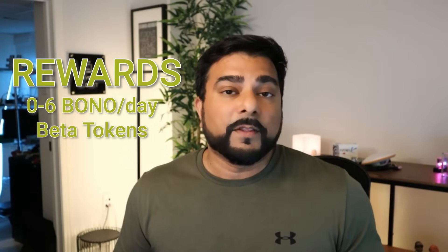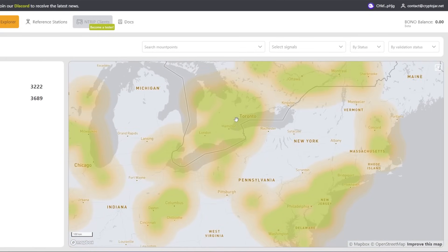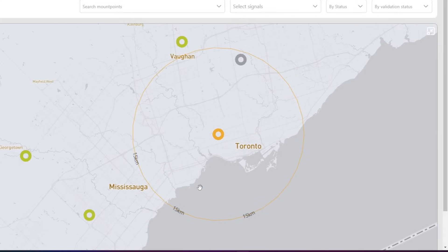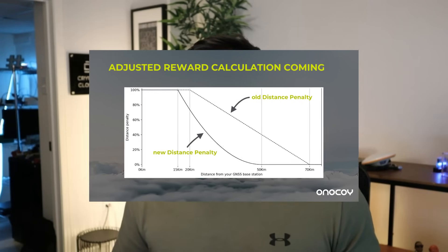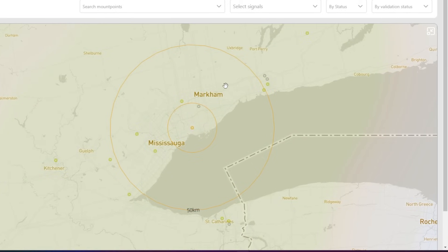Once you get this set up and start contributing to the network, Onokoi is going to be giving you a daily reward. One thing you should definitely do is jump onto their Explorer and take a look at the map of the area you live in, because you do not want to have too many antennas located in the same area — that's going to work against you. If there are two or more antennas in your area, you're going to see a significant reduction in rewards. This penalty has recently changed; they've just made an update to rewards and penalties, so it's not as significant as before. You want to look at the radius of where you're installing this antenna, and right now that's been reduced — you're looking at a radius of 50 kilometers.